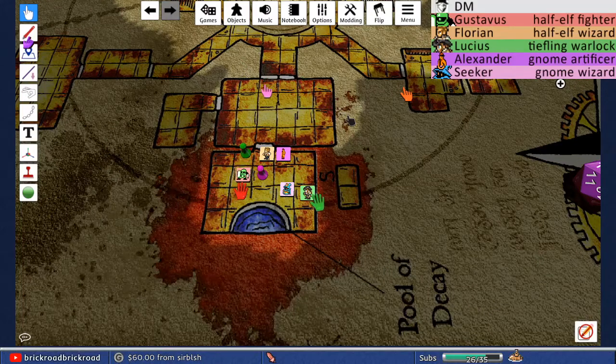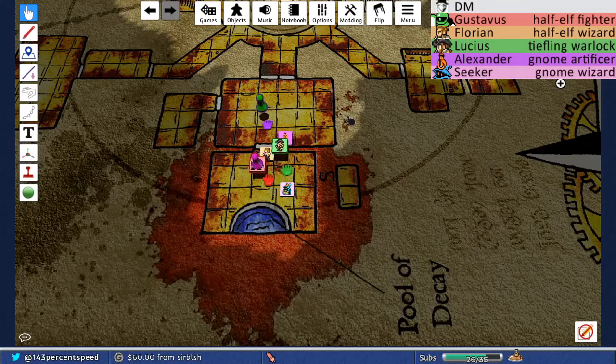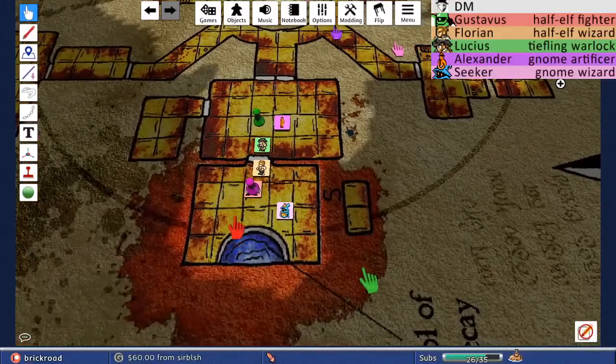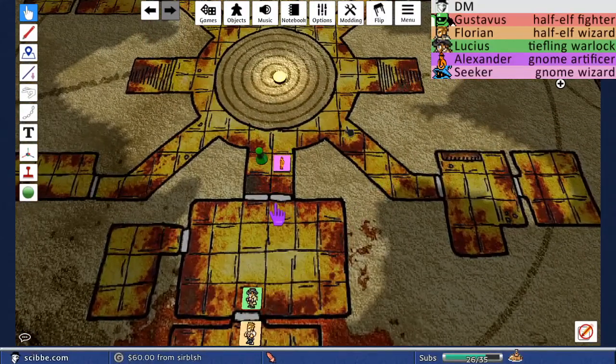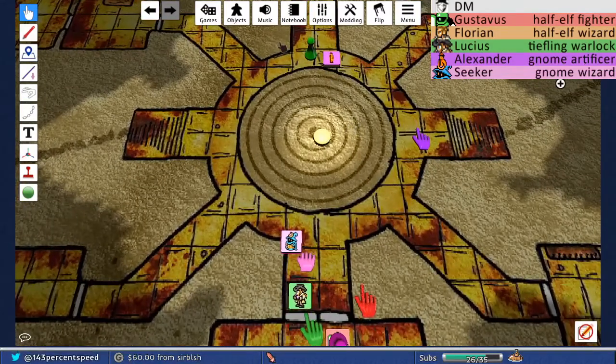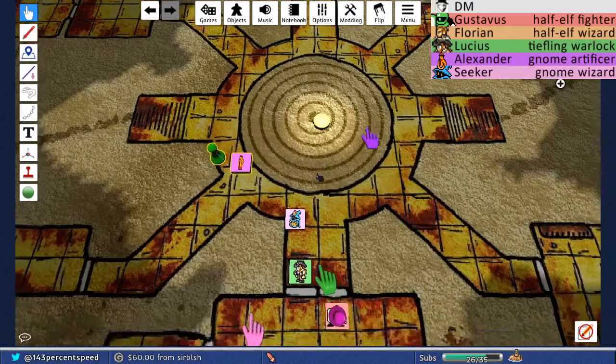Someone notices a pink square on the map — the GM admits he revealed part of the map and felt guilty, so he hid it back, but the obstruction floats above the map rather than hiding it. The party plans to get Tom out to check on Win. Gus is carrying Tom in a fireman's carry. Alex is the first one back out into the room and makes a perception check: an 8 — doesn't hear anything. Then: 'Roll initiative.'